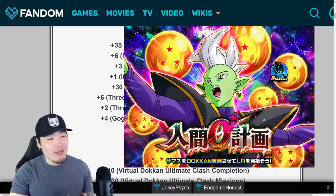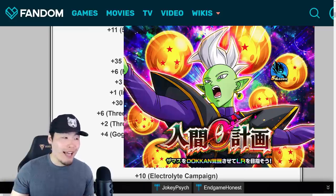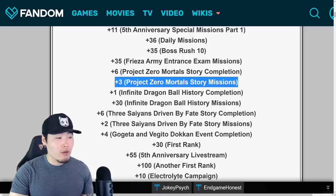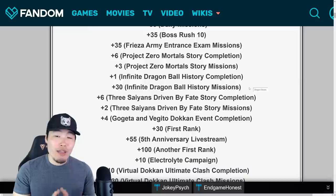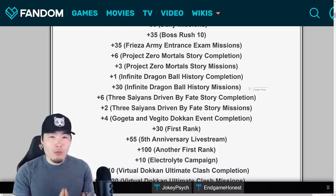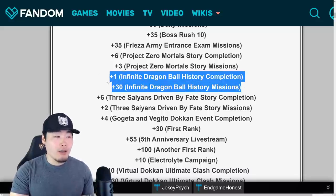After that there was the Project Zero Mortal story event — the one where you can farm the STR Zamasu that eventually becomes LR Goku Black. For completing the actual stages it was 6 stones, and for completing the missions in Part 1 it was 3 more stones, for a total of 9 stones. Then they introduced a new Infinite Dragon Ball History stage — I believe this was the Dragon Ball Super Broly movie themed one — with 1 stone for completing the stage and 30 stones for completing all the associated missions.